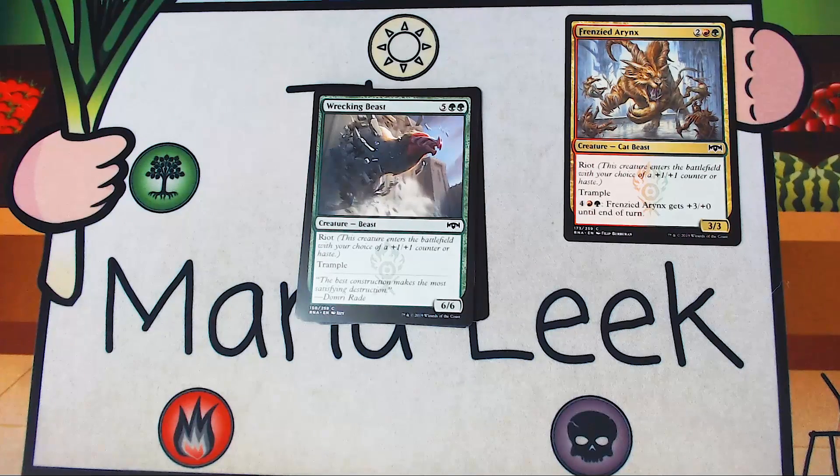Up next is Wrecking Beast — five green green for a 6-6 creature Beast with Riot and Trample. This is better in Sealed. You might have had some success with it over the pre-release weekend, but you're not going to have as much success in Draft. Draft is much faster — even in this set, which can be slow, it's faster than Sealed and especially faster than pre-release Sealed. I don't typically want to be playing Wrecking Beast. I need ramp, I need to be in Simic with the Gyre Engineer or the rare Druid to reliably hit seven mana. Never a first pick.